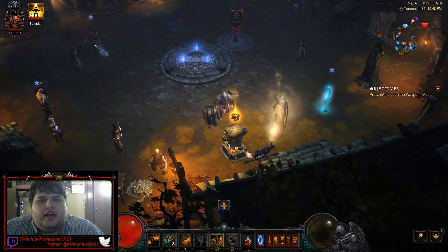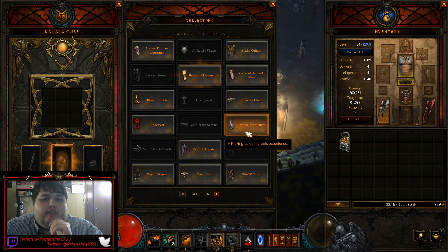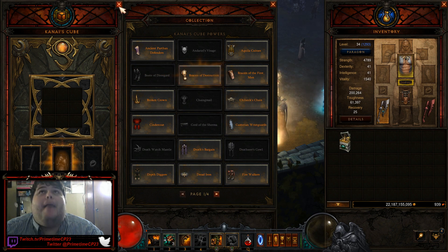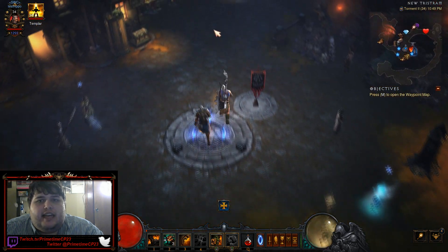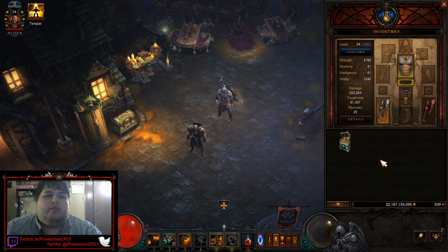Today we're going to be trying to get the Kastarian Wrist Guards, which will grant you experience when you pick up gold, at level 34. At level 34, this is going to give you a massive boost when you're trying to level up. It's not going to be a damage multiplier of any kind, but it is going to significantly speed up your leveling process because it's going to help you jump about 15 levels instantly.